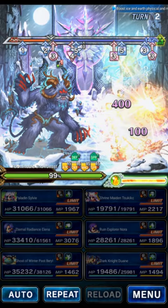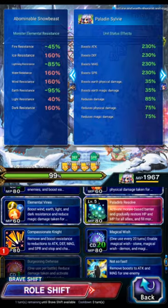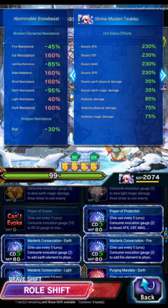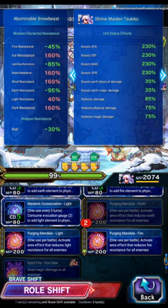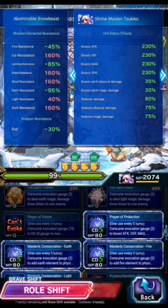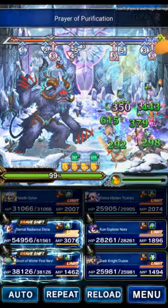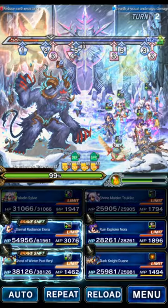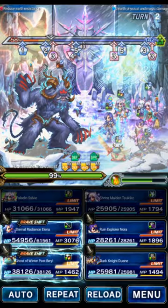So for this turn, we're going to use Sylvie to put up Compassion for the Immunity buffs, and then just Vines and Petals for the Morale Fill. We'll use Tsukiko to go to the base form here. We'll Purify to cure that in peril. Then we're going to do Maiden's Consecration Earth. Then we're going to do the Field, Purging Mandala. Let's do Purging Mandala and then Maiden's Consecration Earth. We don't actually need protection. Let me actually change my turn chart. Headed to a small adjustment. There we go. That's a lot cleaner.